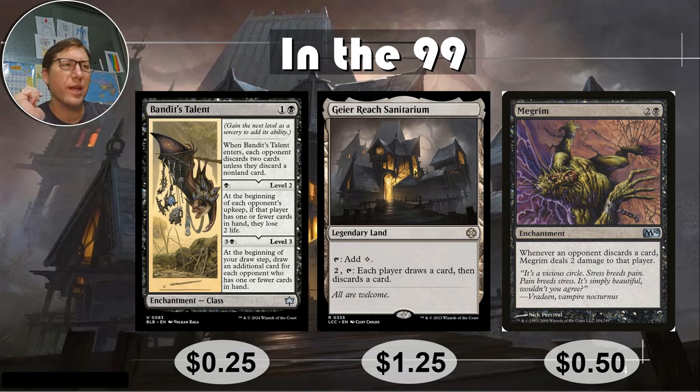Remember the level-up thing: you can only do it as a sorcery, not at instant speed. For one black, level up to level two. At the beginning of each opponent's upkeep, if that player has one or fewer cards in hand they lose two life — that's why I really want this for Tinybones. Once they're out of cards, even before they draw, they're going to lose two life. Level three, for three and a black: at the beginning of your draw step, draw an additional card for each opponent with one or fewer cards in hand. You're turning their empty hands into extra card draw — salt on the wounds. Twenty-five cents.